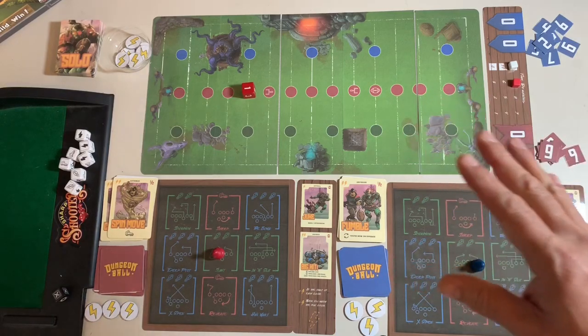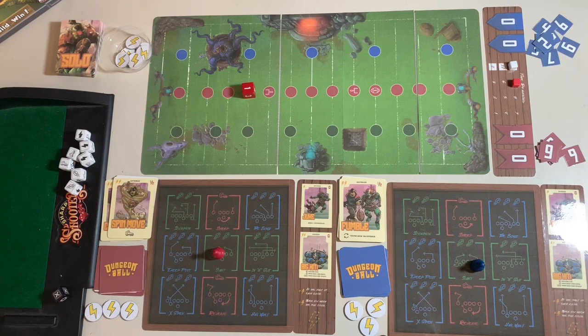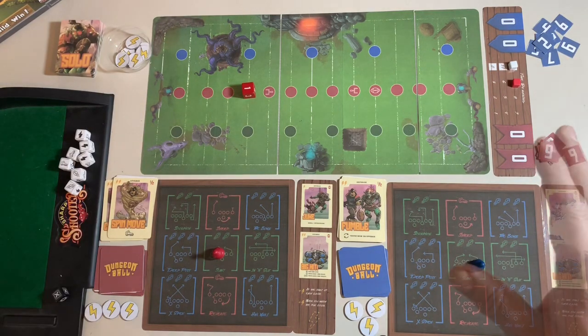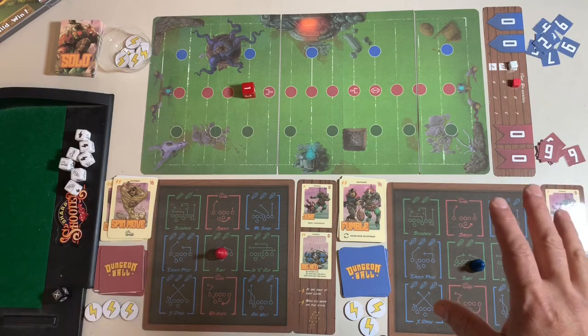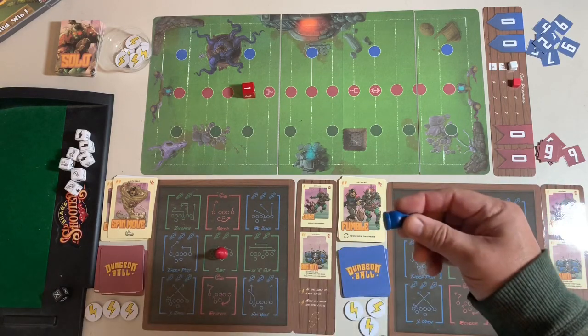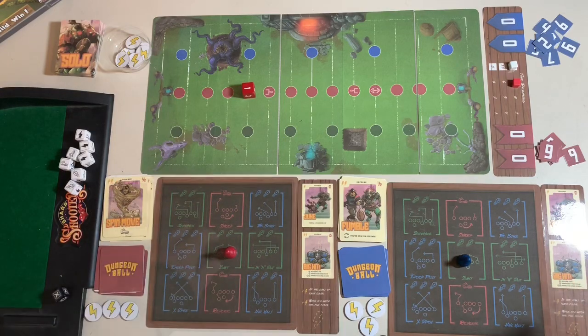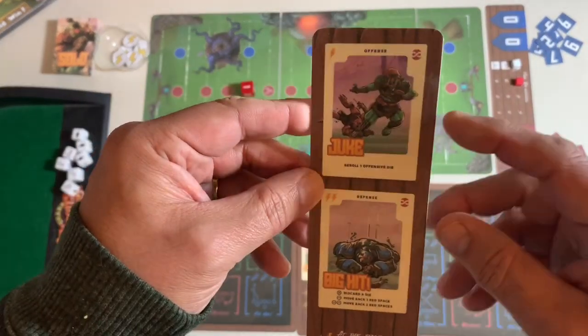So let me first of all give you an overview of what you are seeing here on my table in front of you. This is a one-to-two-player, fast-paced, arcade-style experience where players try to outwit and outscore each other over the course of two halves of play. The player with the most points at the end wins, and games take around 45 minutes. There are two players — the red player represented by the red pawn, and the blue player represented by the blue pawn. Each player has an offensive play selection board, and each board also has a couple of actions that are attached to it that you can always do on offense.